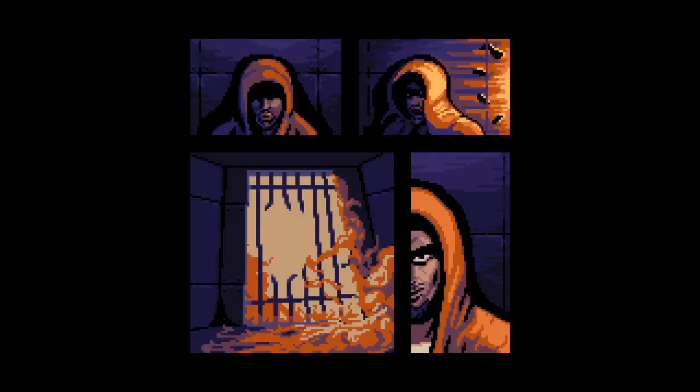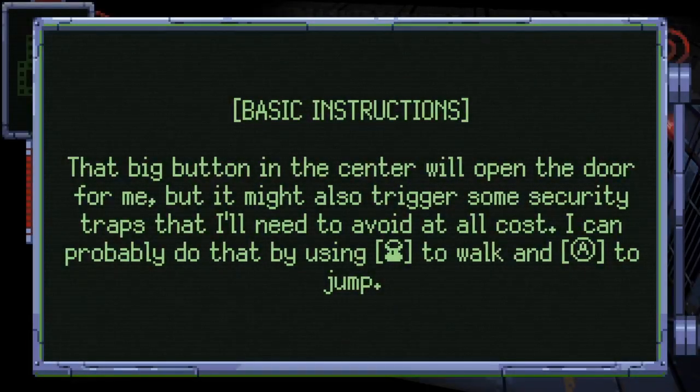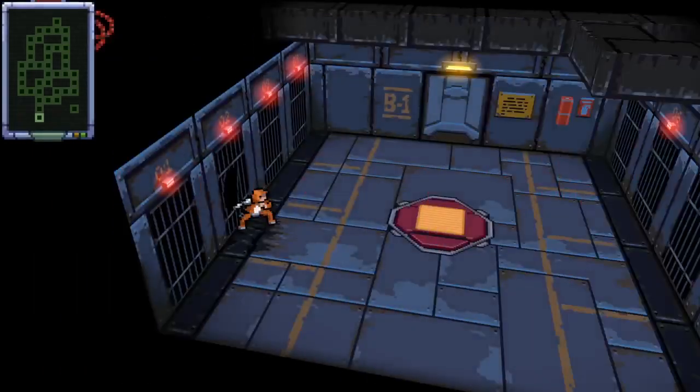Another Radalaka game — been covering a lot of their games recently. I love their games, them and East Age of Soft. I like playing their games, streaming their games, covering their games. Basic construction: that big button in the center will open the door but might also trigger some security traps I need to avoid at all costs. I can probably do that just by using the analog stick to walk and the A button to jump.